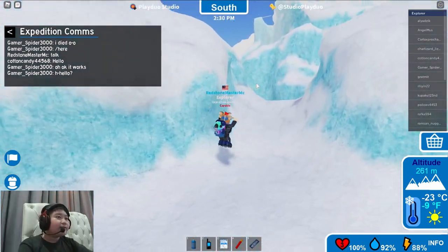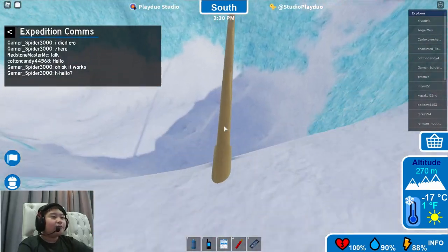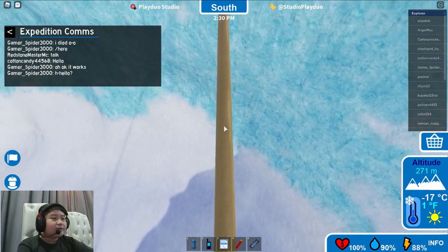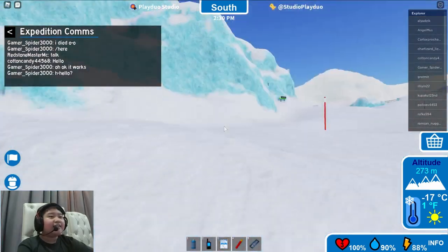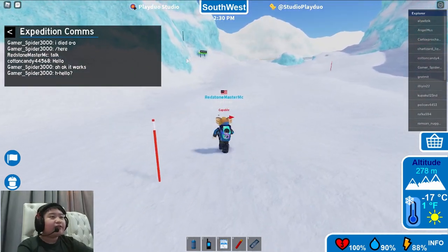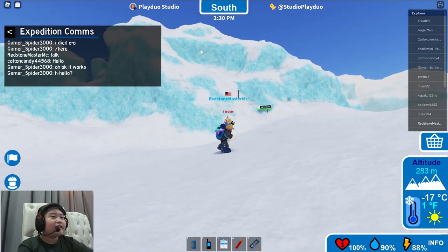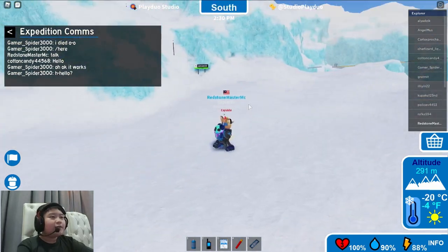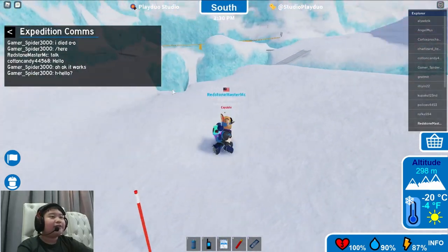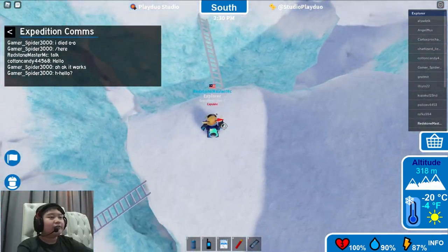Right now you're on your way to summit the first mountain before Antarctica. This is your first rope - ropes are nothing special. Just go into first person and make sure your cursor, which is in the middle, stays inside the rope. Over here you can see the advanced path sign. You can go to the advanced path, which is pretty simple, but you need five expeditions to access it - which is why I'm farming four expeditions right now. Hopefully I can show you an advanced path tutorial soon.